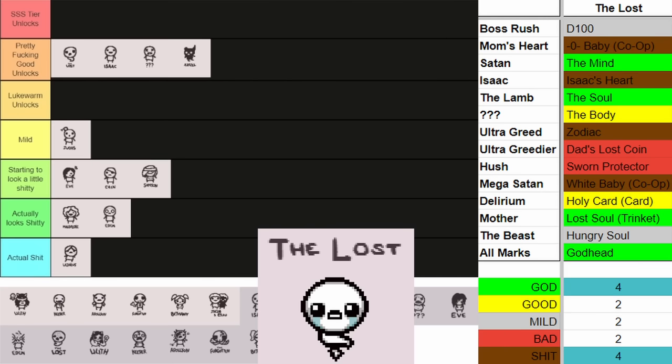Our boy Tainted Lost has some really good unlocks similar to the actual Lost. The biggest things: Sacred Orb, Crystal Key, Kid Strong is really good, and the Reverse Fool Card is also very good. The only bad thing about Tainted Lost is one of the unlocks actually hurting you — the Haunted Chests unlock. With that being said, I do think Tainted Lost goes up into pretty fucking good unlocks.